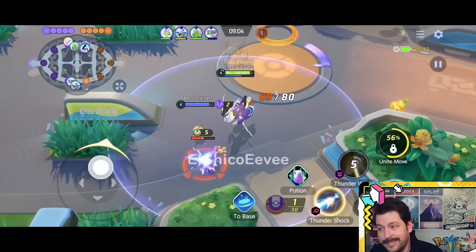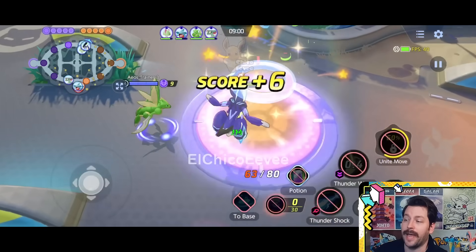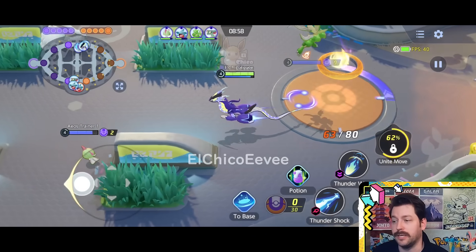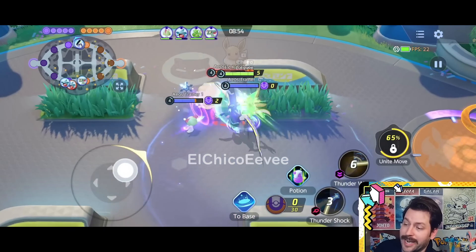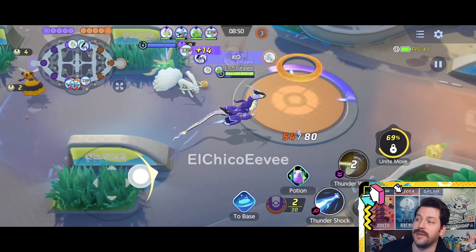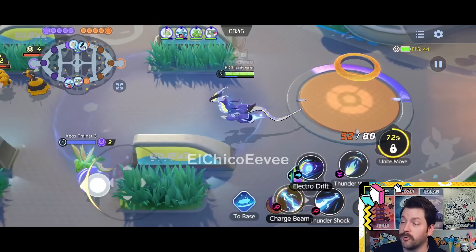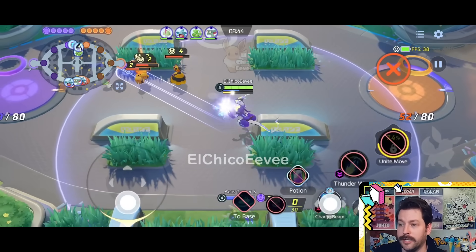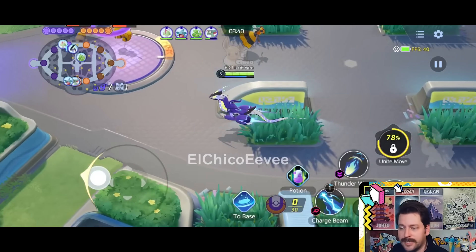The electric terrain strengthens ally goal zones — it strengthens their healing by 30% and weakens enemy goal zone healing by 30%. It goes on cooldown for 20 seconds after it's triggered. So that big field of energy you're seeing on Miraidon is going to be really good for heading into a lane and trying to win a fight on an enemy goal zone.